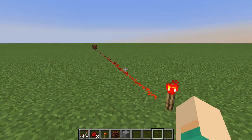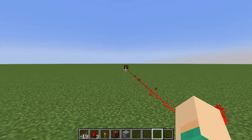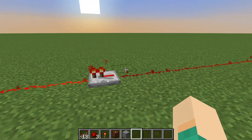Secondly, it will always output a signal strength of 15. So over there I have a redstone lamp that I want to power, but the redstone signal isn't strong enough to go there. By placing a repeater, the repeater will output a signal strength of 15.